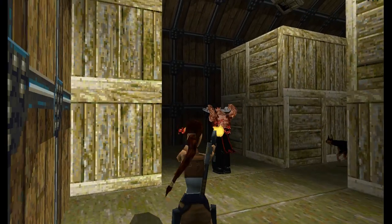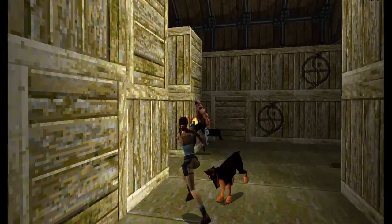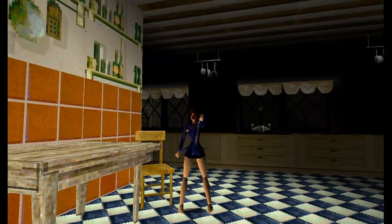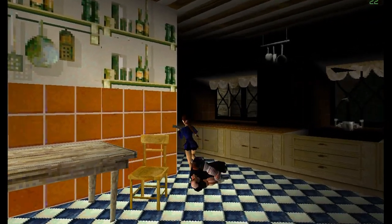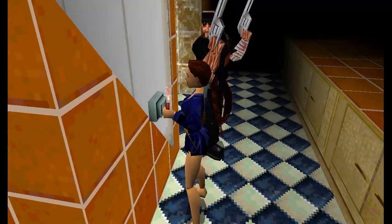It is believed that the big guy that appears in the Opera House level is the same guy that appears in the last level on Lara's home. The bandage that he has on one of his arms may be a reference to the damage he took from the previous fight with Lara. Did you also know that you can trap him in the freezer, just like Winston, in the last level?